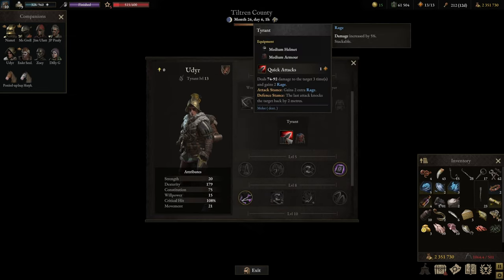Tyrant's main ability offers either stacking Rage - which is a nice add-on for longer combats with reinforcements - or in defensive stance, knocking someone off the board. The way I play the character is to attack normally in whatever stance you want, then either stay in attack stance to continue building Rage, or switch to defensive stance to knock someone off. Next round, knock someone else off, then switch back to aggressive stance and continue with normal attacks - that way you maximize DPS and get a lot of utility out of Quick Attacks.